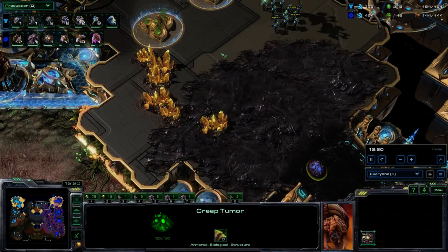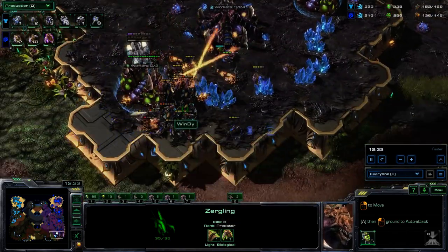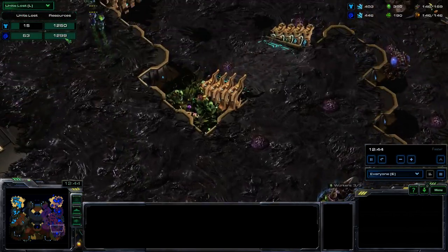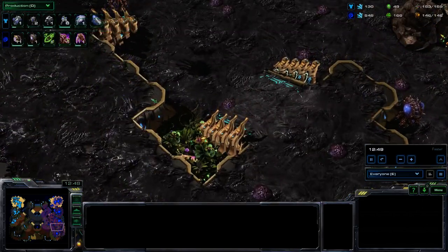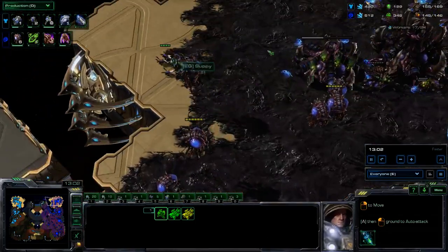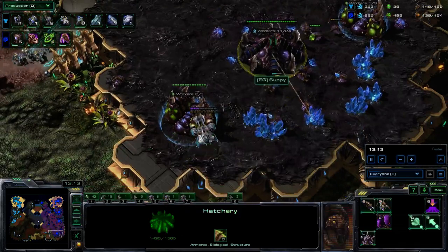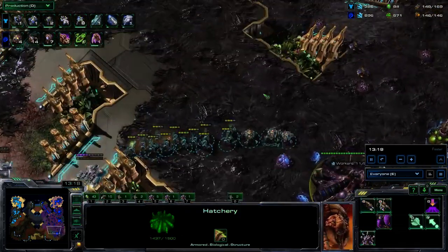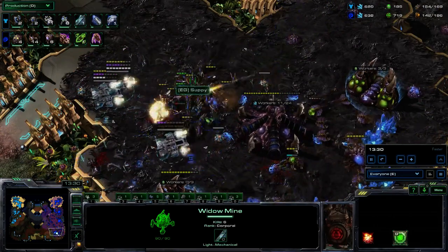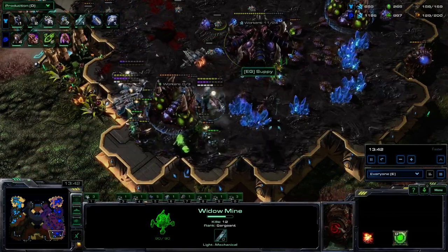Both Suppy and Windy are avoiding the lure of the high yield base, instead going for safer and easier to hold bases. The hellions are getting caught by the zerglings — a nice surround is going to clean them up. Checking out the units lost: it's actually quite even — 1290 versus 1250 — so it's still anyone's game as we go into the mid game. Windy is just everywhere: he's in Suppy's main base, and as soon as Suppy pulls back, there's widow mines and marines coming down to shut down mining at what is now Suppy's fourth base.